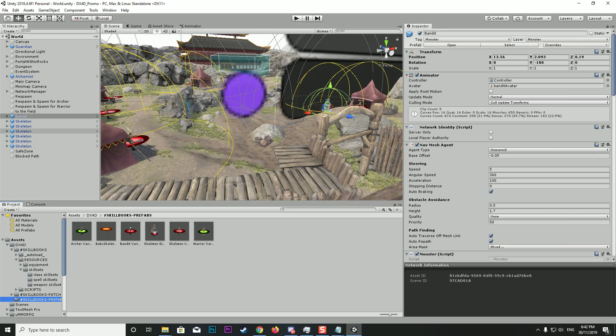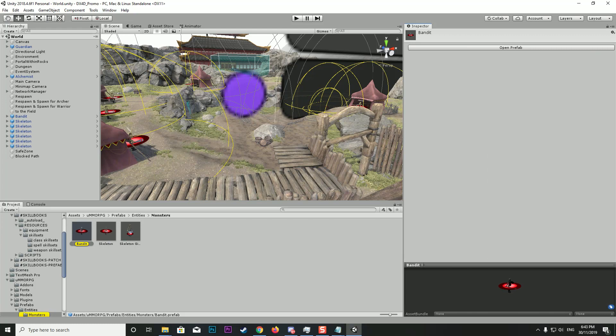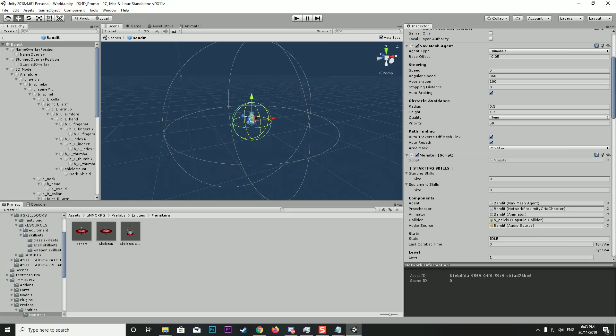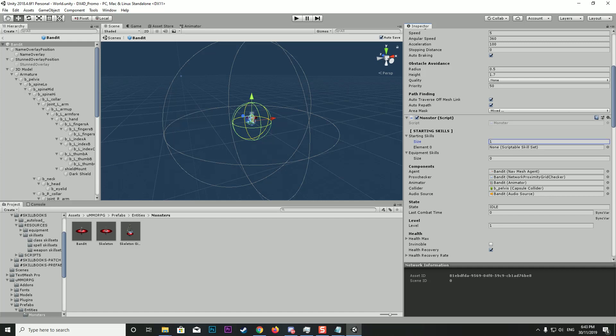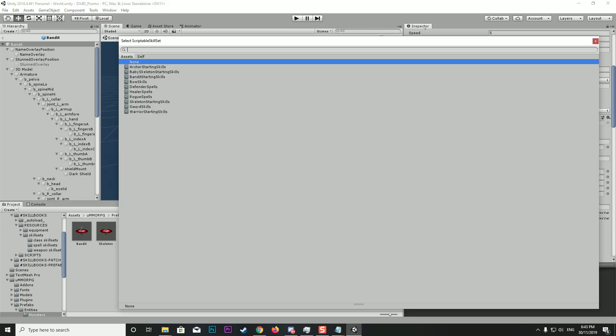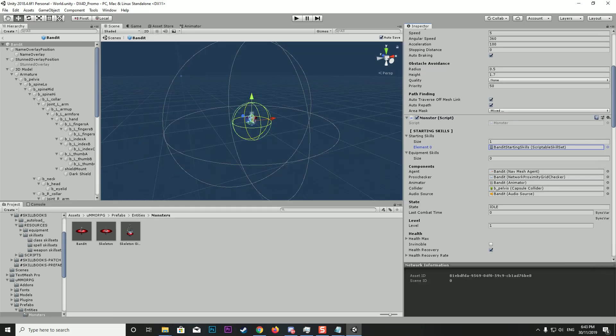We could use the preloaded prefabs but that's a bit of a pain, so let's modify the originals. At the top of the inspector window we've got Open, Select, and Override — click Select to find the prefab for the bandit in the project folder. Click on it, open it in the new 2018.3 plus way, and you'll see Starting Skills and Equipment Skills. Click on Starting Skills, click the little circle, and it brings up all available skill lists. Find 'Bandit Starting Skills' and double click — it's in there now. Save it out.